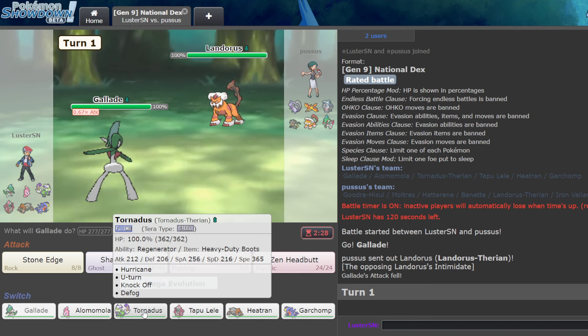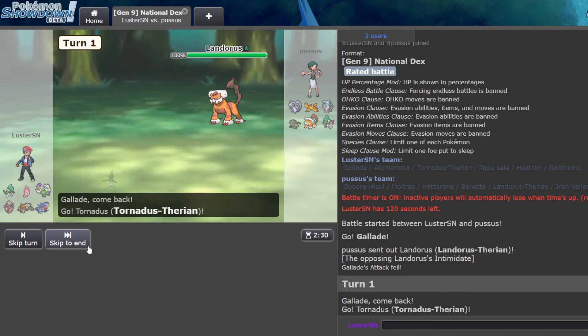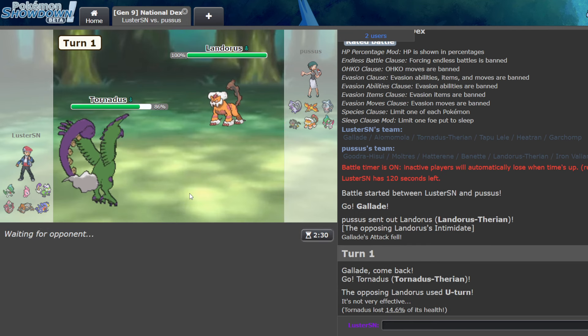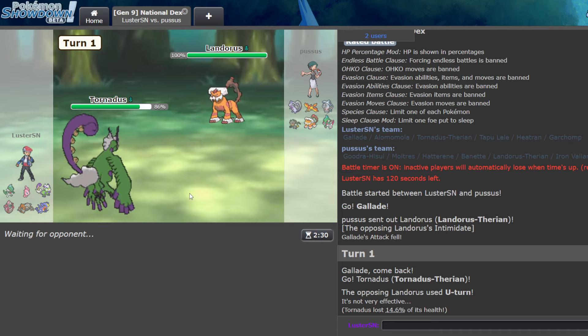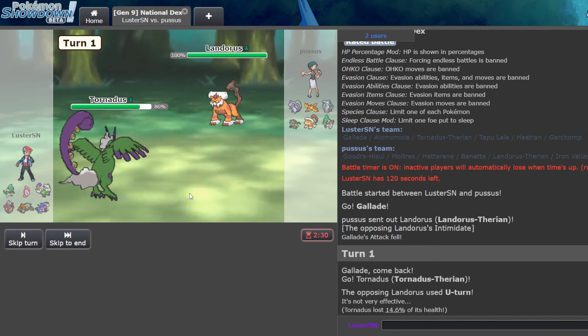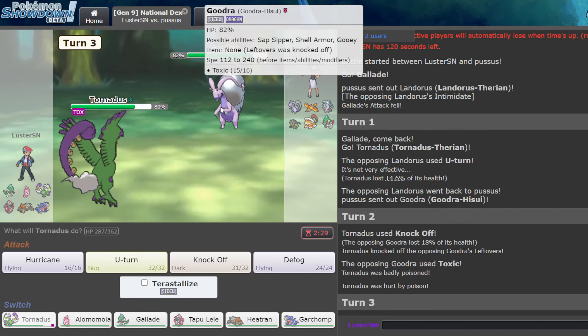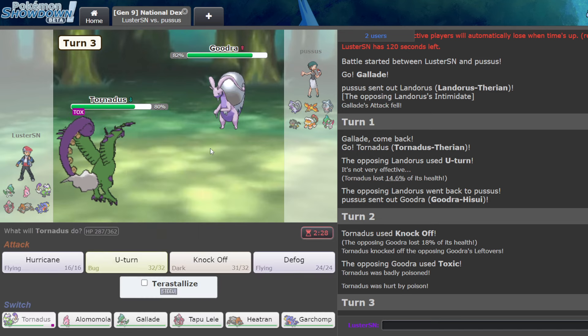I was hoping they would just lead Moltres for no reason, but this is their rocker. I can go Tornadus and just Defog. They actually opt for immediate U-Turn — now into who? Not a lot wants to come in on Tornadus. If they go Hatterene, I'm going to assume Nuzzle and try to U-Turn. I really don't want to go Garchomp on Nuzzle because while it can absorb it, they're a Fairy type — what's the point? I think I U-Turn into Heatran on Hatterene. Wait, I'm going to Knock Off and then U-Turn here. Into who though? I mean, I have to U-Turn — I don't threaten them, and this is going to have Earthquake probably.